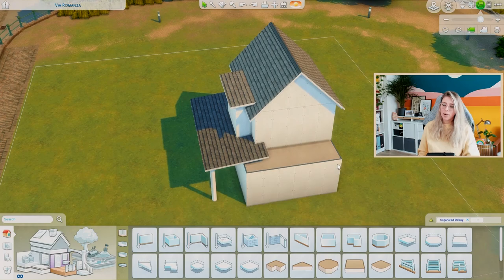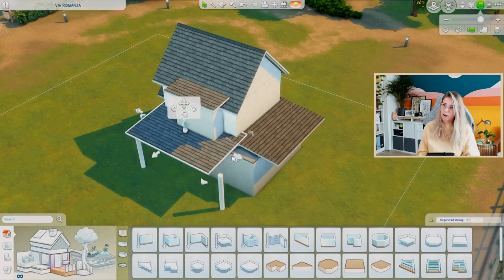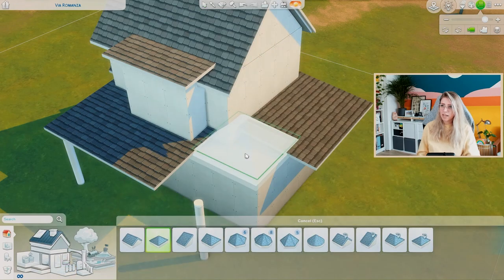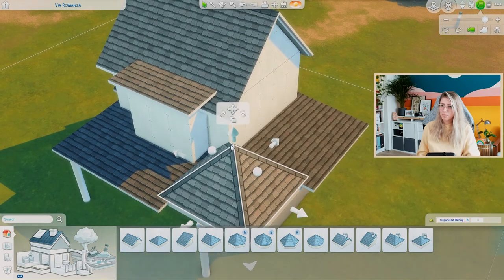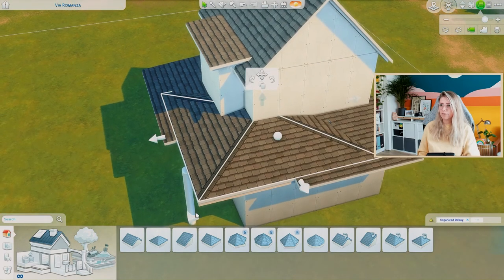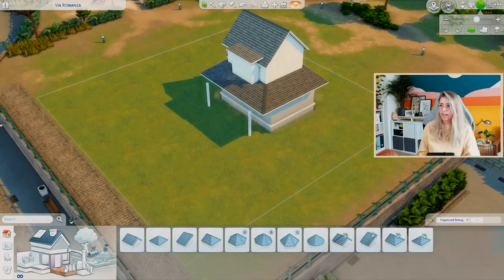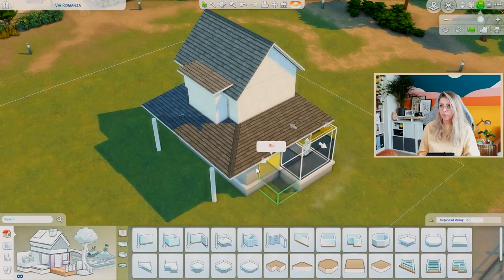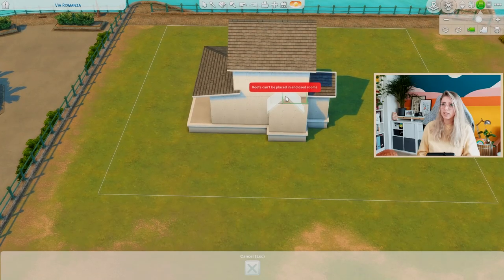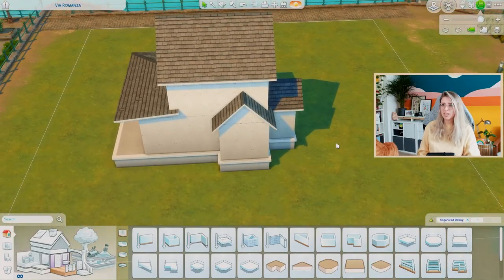For a wraparound porch, make sure you have two roof pieces that end just before the corner tile, then grab a hipped roof and add it in between. Make sure it's the same size, drag it down, and extend the eaves to make everything fit. That way you actually have a wraparound porch. You can put the house on a foundation and add a little platform around it. As you can see, we now have a farmhouse-style house that looks nicely roofed with details on all sides and no completely flat sides.